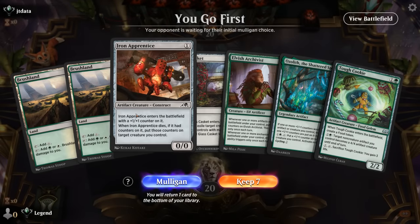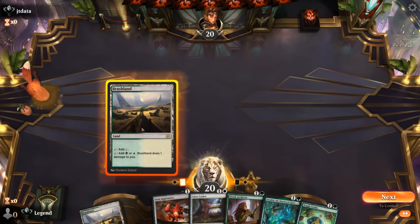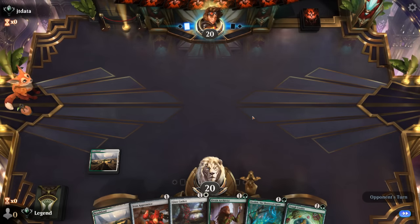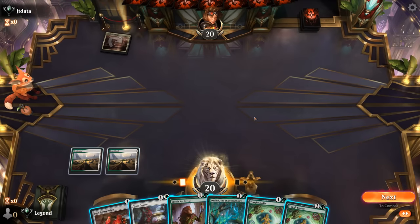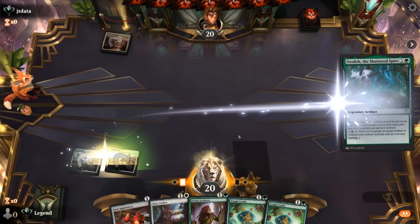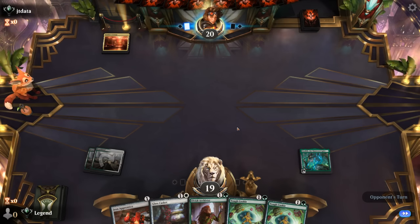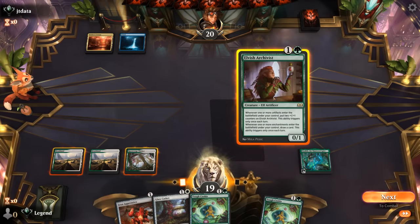Okay, we're on the play — hand seems keepable enough. I think we hang on to Apprentice as a one drop we can play after deploying Archivist and Ozolith to get more value. Turn two I think Ozolith makes sense, especially if we draw a land next turn — going Archivist plus Apprentice is good value as we'll get lots of additional plus one counters. And there's a land, so yeah, that seems like the plan here.